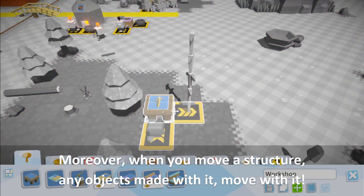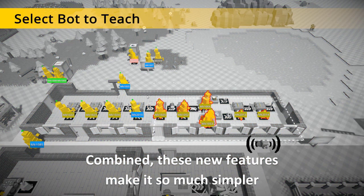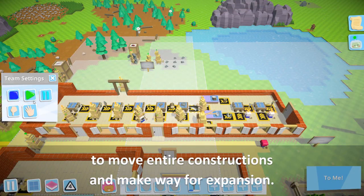Moreover, when you move a structure, any objects made with it move with it. Combined, these new features make it so much simpler to move entire constructions and make way for expansion.